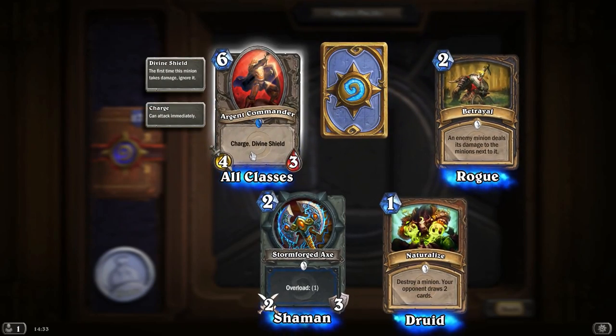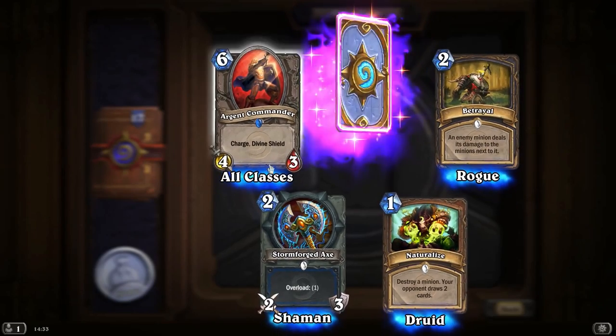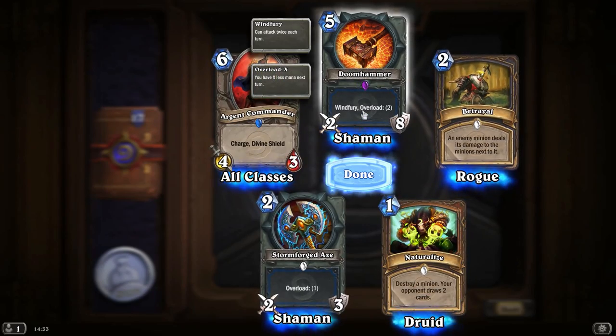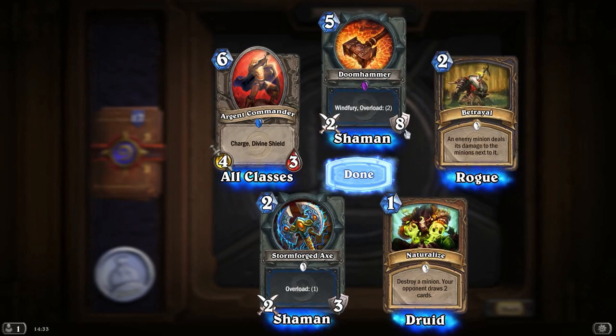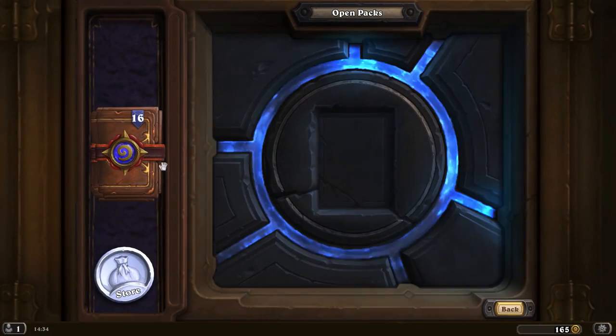Argent Commander with Charge and Divine Shield — pretty good, but very high mana cost for its attack and defence. Doomhammer — so we've got the Shaman Doomhammer. It's got Windfury and Overload 2, 2 attack with 8 durability, but it attacks twice in a turn. That's pretty good actually.